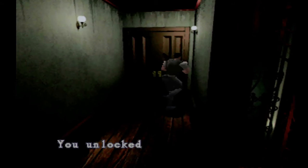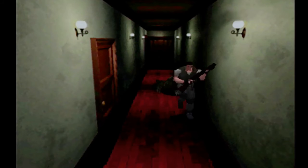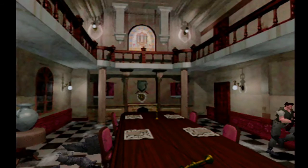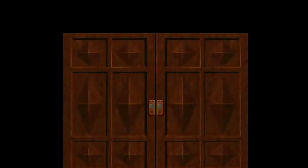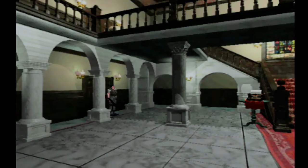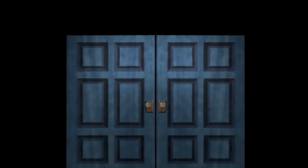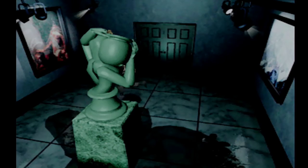Alright, elevator doesn't work. Oh man, now we gotta run past this damn hunter. I got a green herb just in case. Whoa whoa — alright, we made it. Oh boy, okay. So now we gotta go back outside, we gotta use the crank. Going upstairs is just suicide — there's like two or three hunters up there, no point in going that way.